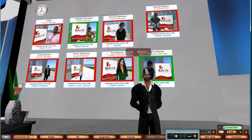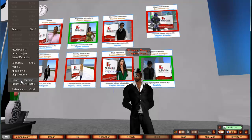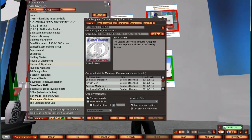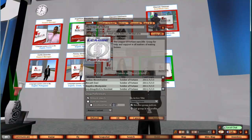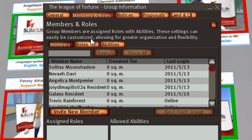I'm on the Phoenix viewer right now. If you click Edit and go down to Groups, then click your group from the list. As you can see here at the tabs at the top, we have General, Members, and Roles. Click Members and Roles.